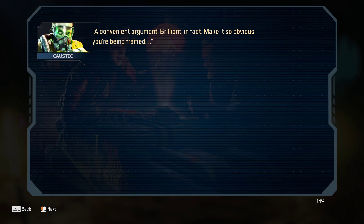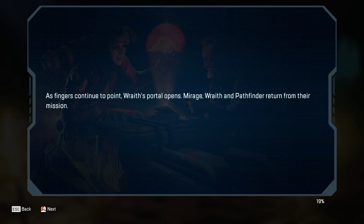"A convenient argument. Brilliant, in fact. Make it so obvious you're being framed, so your name is immediately removed from the equation. It's marvelous." As fingers continue to point, the race portal opens, and Mirage, Wraith, and Pathfinder return from their mission.